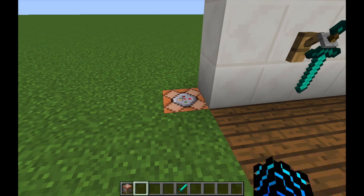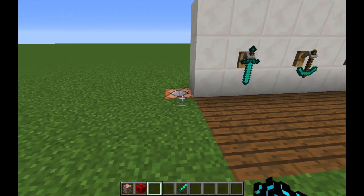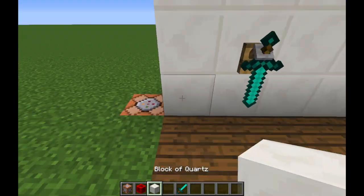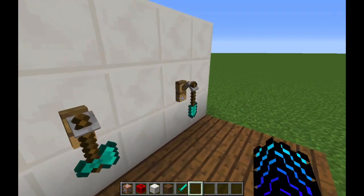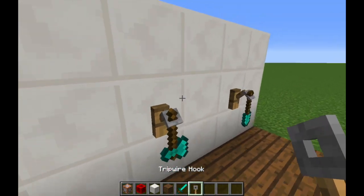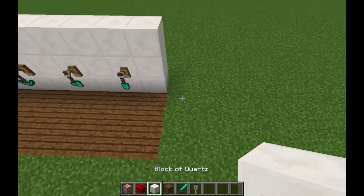What you need for this is a command block, anything that can power a command block like redstone, your wall block, your floor block, and you also need a trip wire hook for each item that you have.